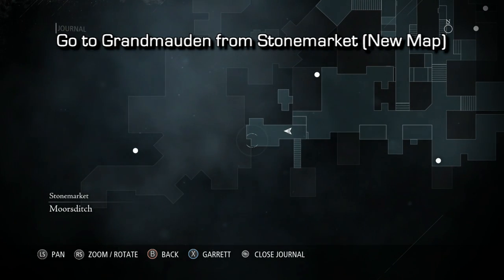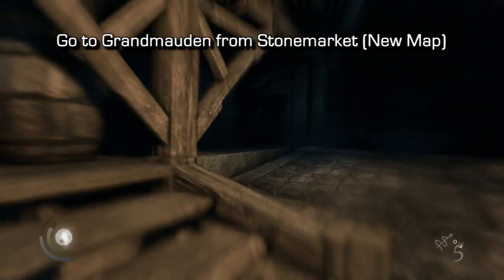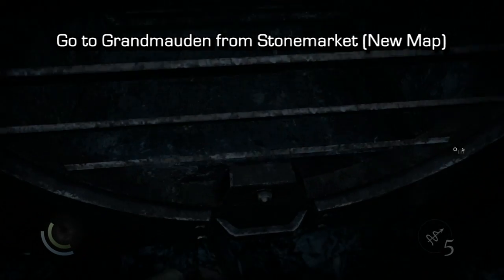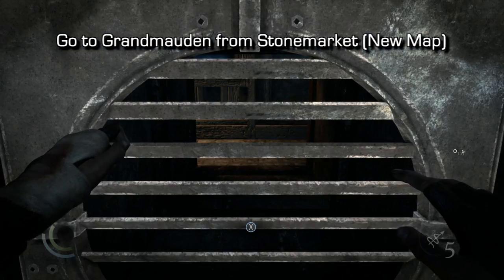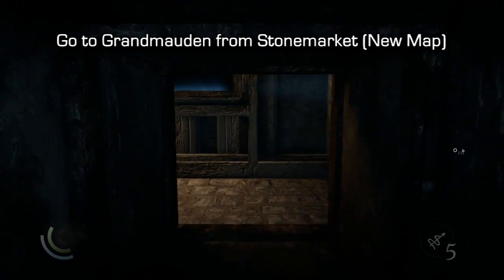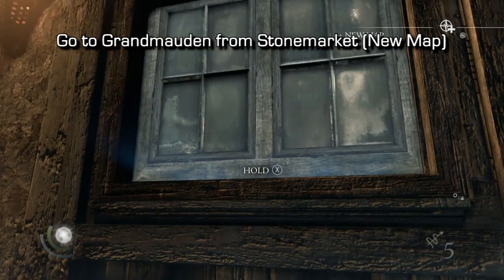Now we need to go to Grand Modern. First go to Stone Market, then use the map to travel to Grand Modern — I'm showing the map location right now. This is a pretty hard place to find; I didn't stumble upon it until specifically looking for collectibles. Once inside Grand Modern there is a window which you have to open.